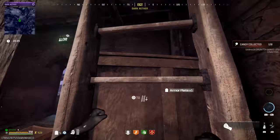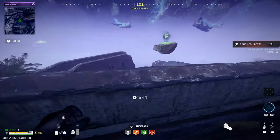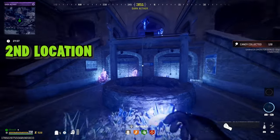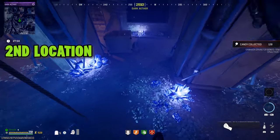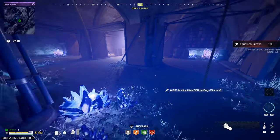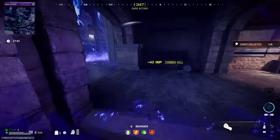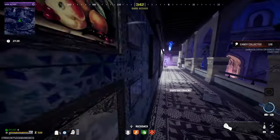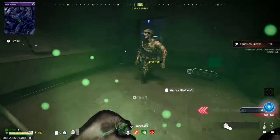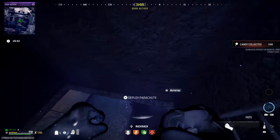Now we're heading to the second key. The second key is in this well, which is right next to the second contract. If you run the contracts of the dark ether and go down here, you'll find the key right here. This is the Antiques Room. Once you come out of the well, you go over here to unlock this room. Sometimes you don't find anything, which is not surprising in the dark ether.